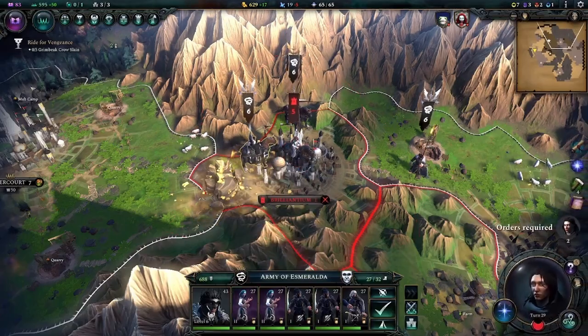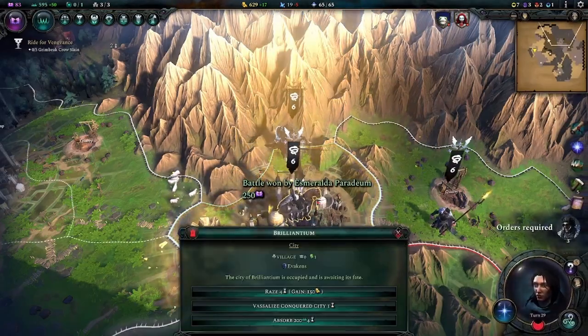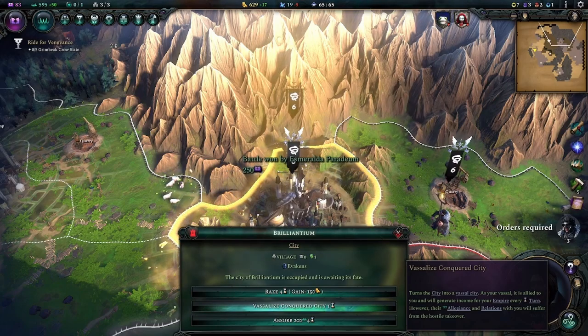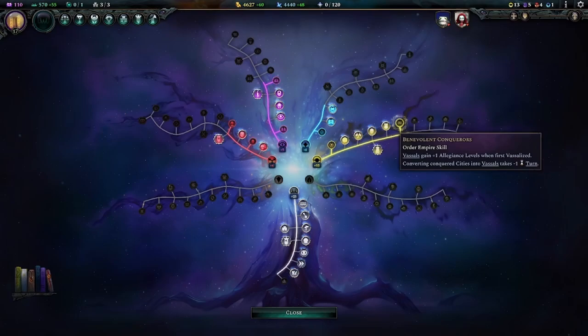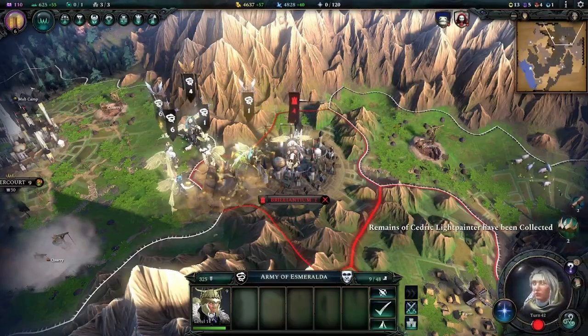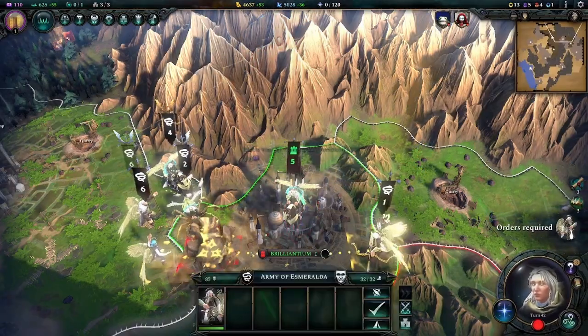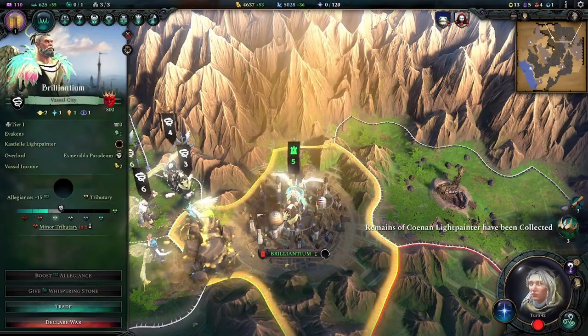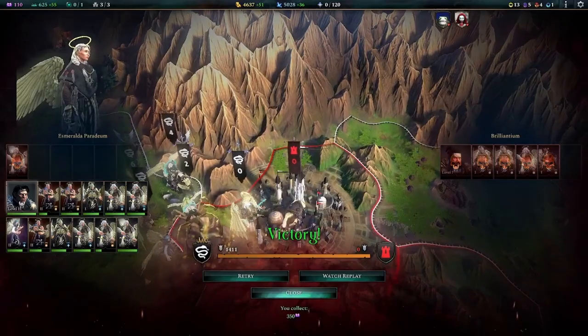Under normal circumstances, each cycle can only be done at most once per turn per city-state, due to the number of turns it takes to convert breached cities into vassals. However, by additionally taking the Benevolent Conqueror empire perk from the order tree, the number of turns required to turn a small city into a vassal state becomes zero. This means you can repeat the cycle as many times as you want in a single turn, assuming you have enough movement points and time.